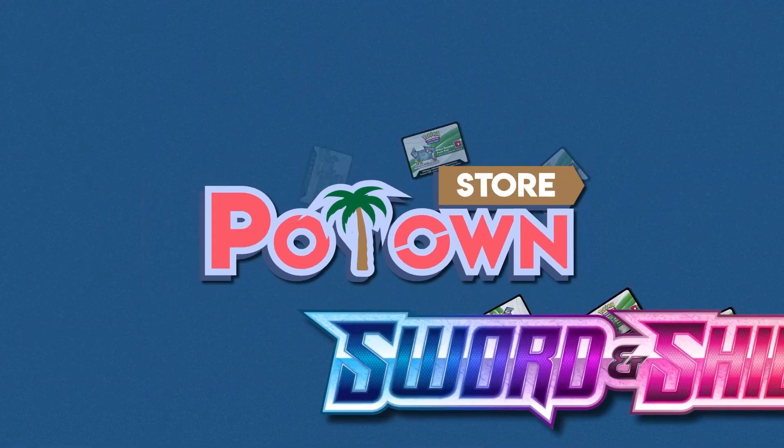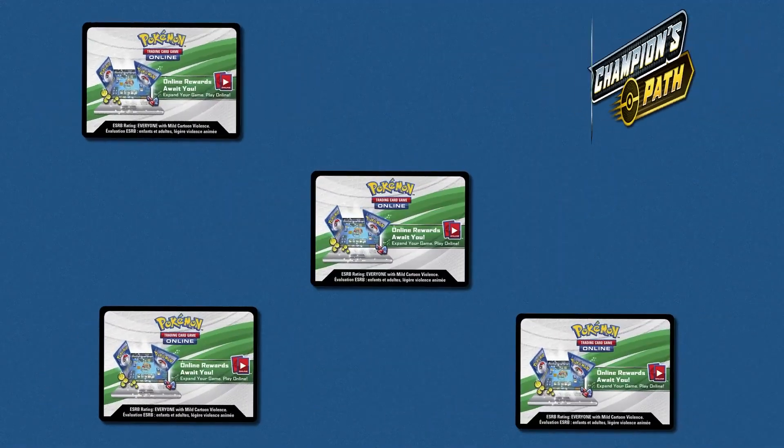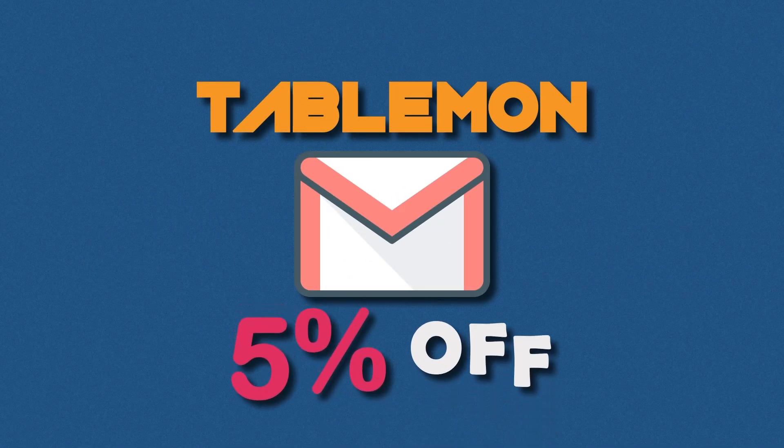Looking for PTCGO codes? Potom Store has all the latest sets and promos instantly delivered to your email. You can use the Tablement code when checking out for 5% off.